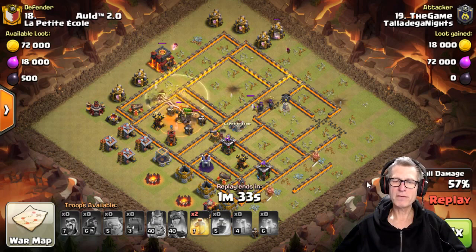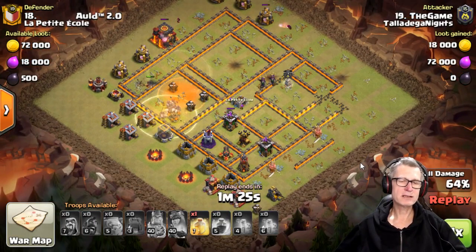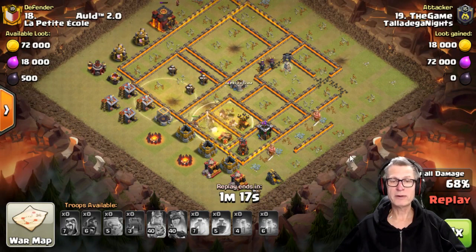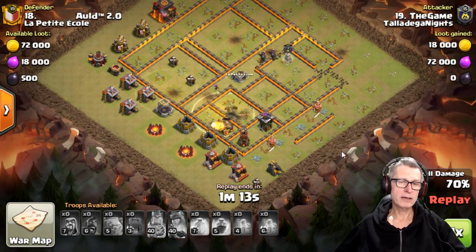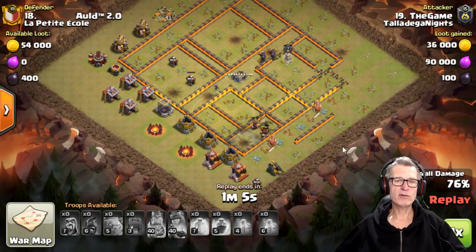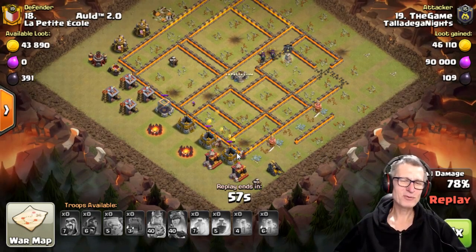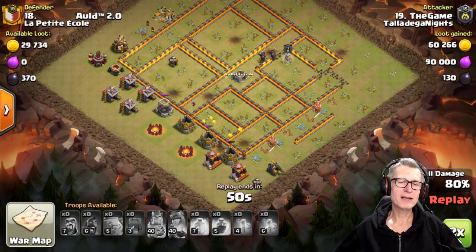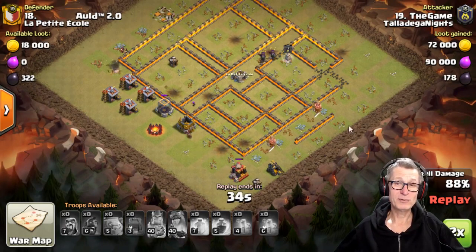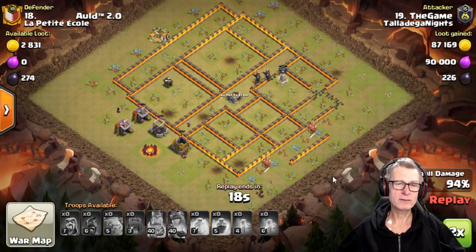We seem to have skeleton spells — land skellies instead, and look at the hogs going flying. The Queen going down means she takes out fewer defenses and a few more hogs go down to spring traps, because the Queen wasn't up to take care of other things. The hogs face a few more weapons. Remember, that big bomb took out a whole bunch of hogs, and it was coming down to the wire as far as time goes.